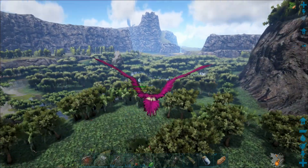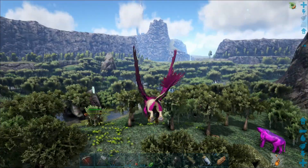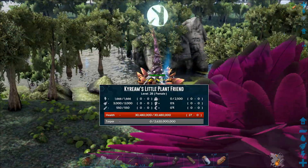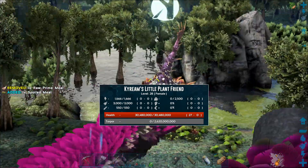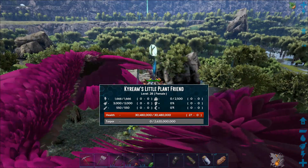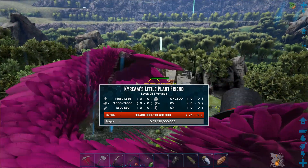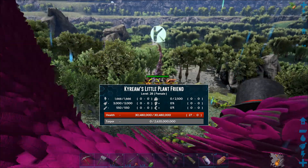Another health bar — oh, even nicer beat. We got the little plant — cream's little plant frame, 30 million health, pretty nice. Those are the stats, and these are why we're going to need a dragon. Looks awesome — let's keep looking.